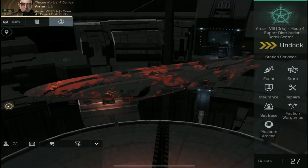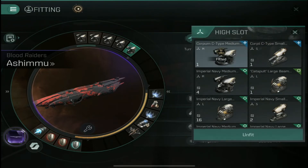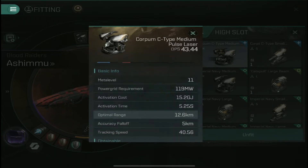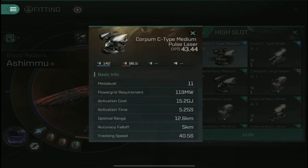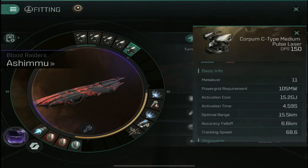This is how I typically set up my Ashmu for solo PvP or very small fleet engagements. First things first — and I think it's somewhat common sense — you're going to want to use the short-range weapon, which is medium pulse lasers. You have a combined range of about 20 to 21 kilometers, which is definitely good enough in PvP.